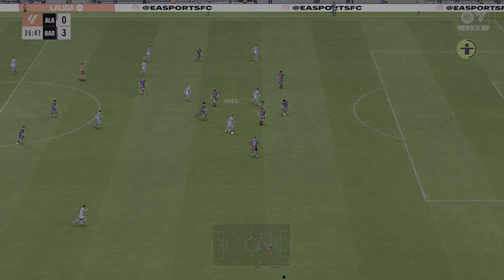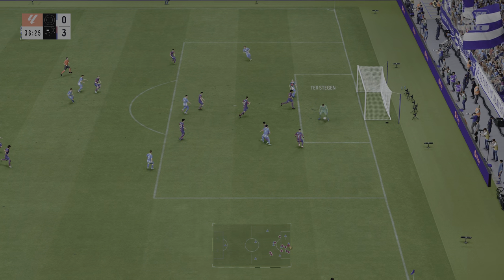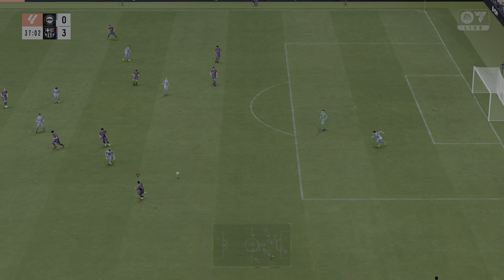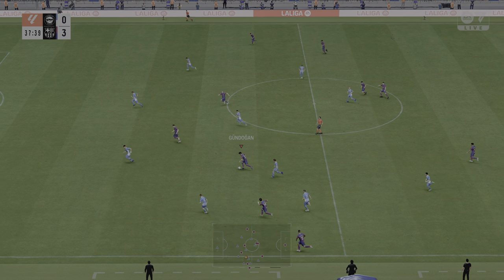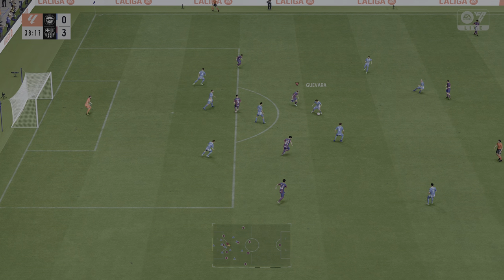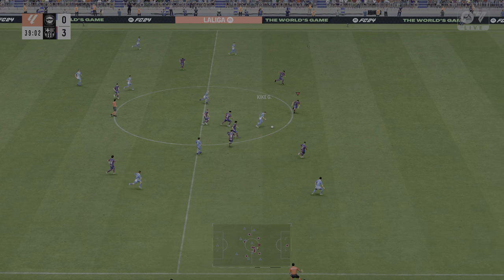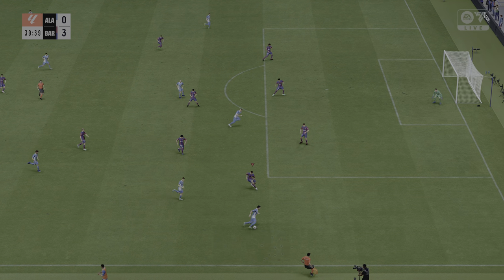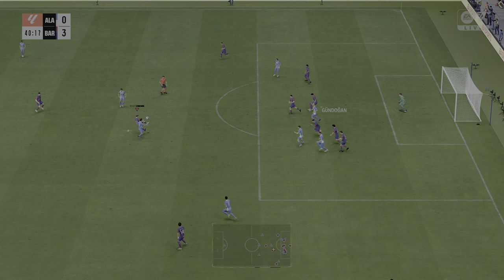Kike Garcia — good use of advantage by the referee. Incisive pass. A smart stop here. Chihuahua Felix, Lewandowski — given away by Barcelona. Kike Garcia — counter-attacking possibilities here. Delivered into the box, emphasis on the clearance — a good one.